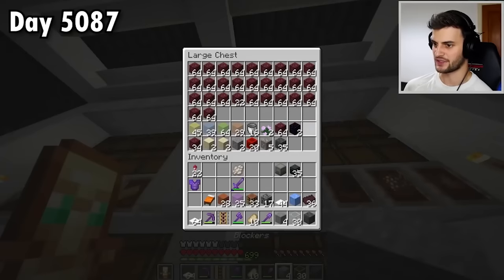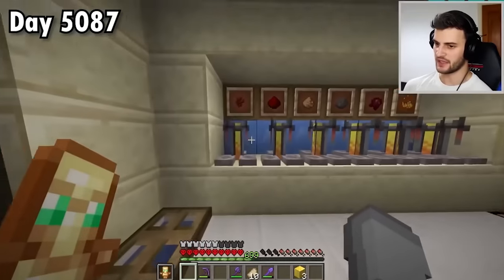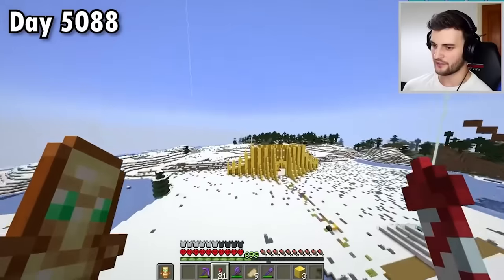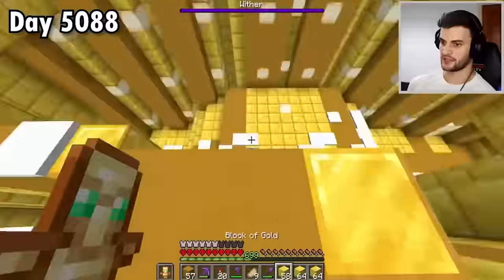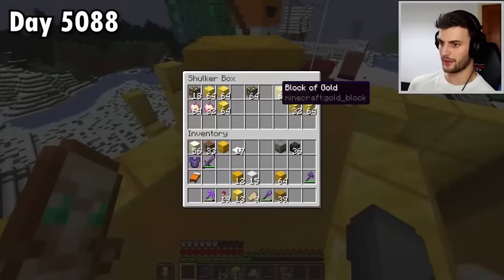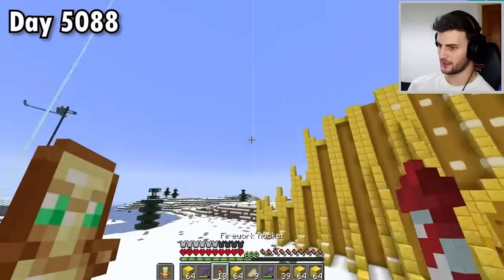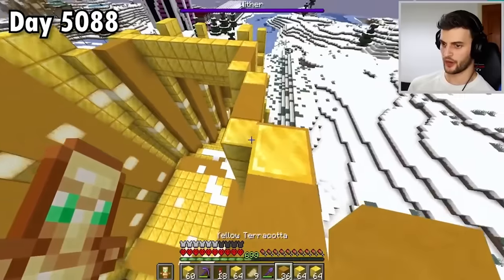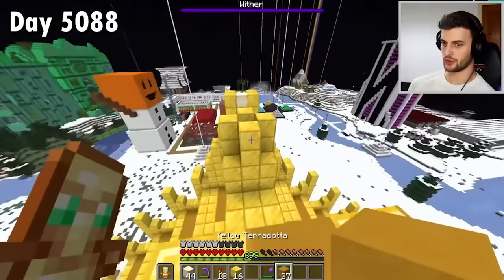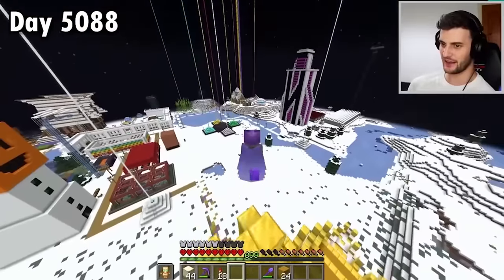Now, before I go ahead and get myself the millions and millions of health pots that I need, I think I'd just first like to see if I can possibly finish this build. I tell you what, I might just do it. I've still got a good amount of gold left in the shulker box and the build is starting to get pretty high. It's not a million miles away from where it needs to be, so I'll keep going and hope for the best. I'm starting to get to the final few bits up here, getting so close to the top. And would you believe it — I've run out of gold blocks. I'm literally nearly there.